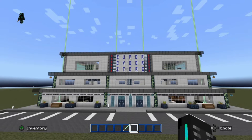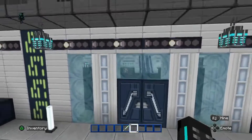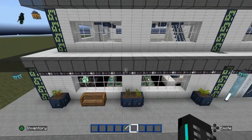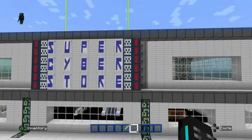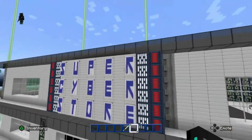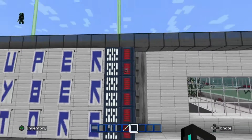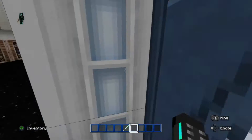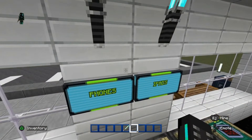It's a huge cyber shop and it's pretty cool. We've got the front, the plants — these are actually paintings — and it goes all the way down the sides. It's a super cyber shop and these red pillars actually flash. There are beacons coming out of the sky.